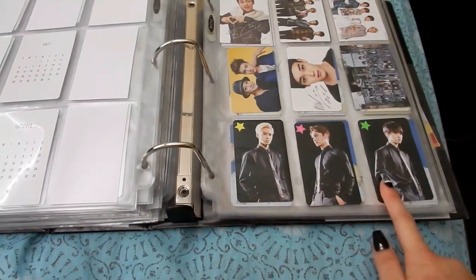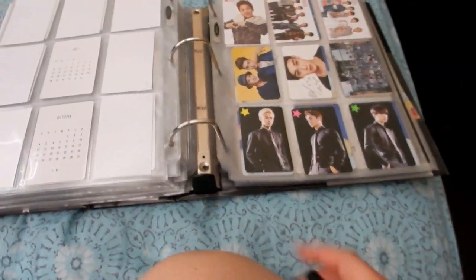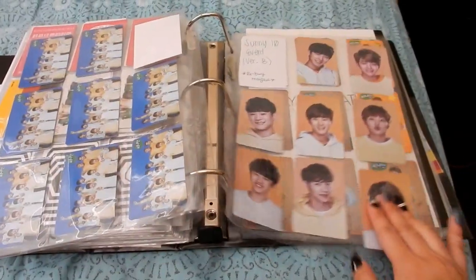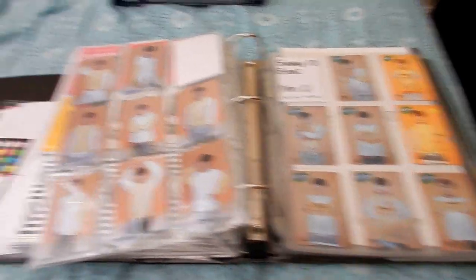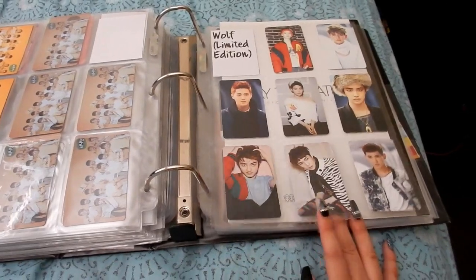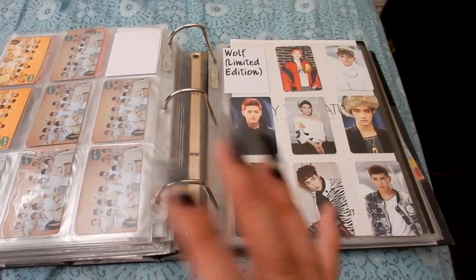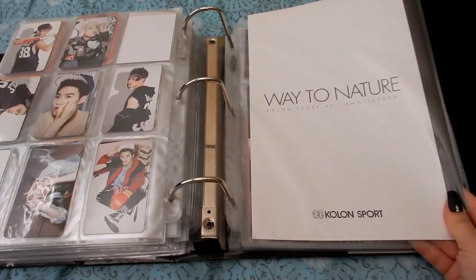This is the Overdose concert goods — I forgot what you call these. Then version A, version B, version C of Sunny 10, and this is where I noticed something was weird — I'll explain in a different video. These are limited edition; I don't know if these are official or fan-made, but I got them for really cheap because the seller wanted to get rid of them and gave me a really good price. This is the Colon sports pamphlet.